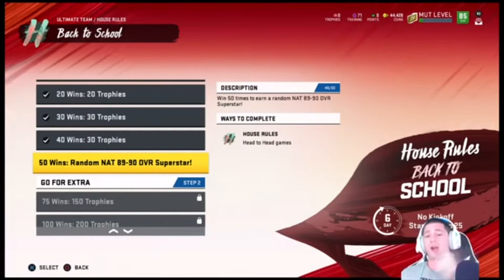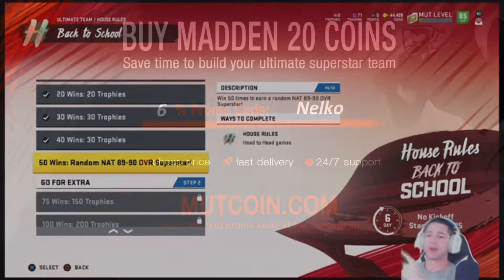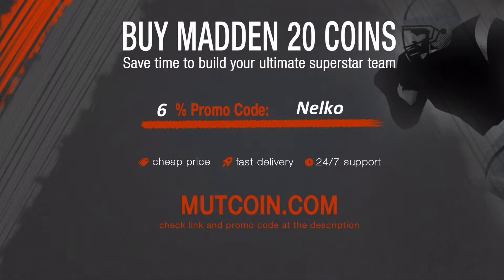But first, quick shout out to the sponsor. This video is sponsored by MuttCoin. Guys, get your coins — great price, fast delivery. For a discount just for you, use the promo code NELCO. Check down below for the link and the promo code in the description.